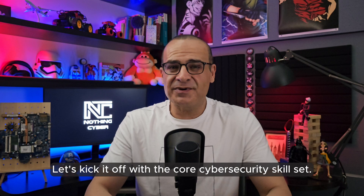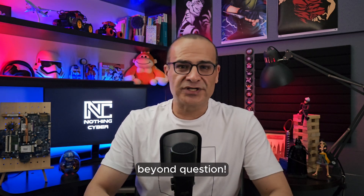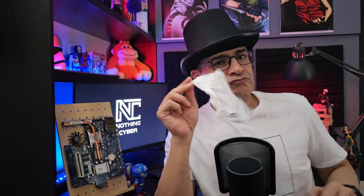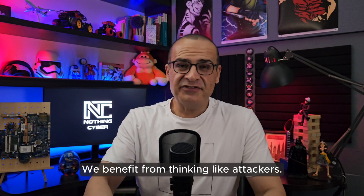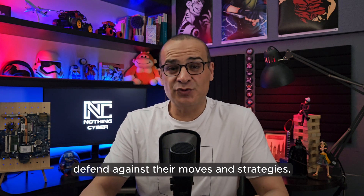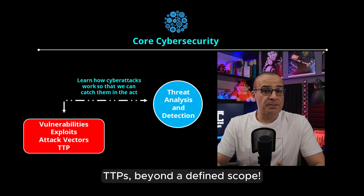Let's kick it off with the core cyber security skill set. Threat hunting requires a mix of cyber security skills. The main one is threat analysis and detection, beyond question, but it doesn't stand alone. How can we look for signs of a particular attack if we haven't learned how adversaries perform that attack? We benefit from thinking like attackers — it's essential to see our digital environment through the eyes of adversaries to anticipate and defend against their moves. This requires a deep understanding of vulnerabilities, exploits, attack vectors, and adversaries' TTPs, beyond a defined scope.